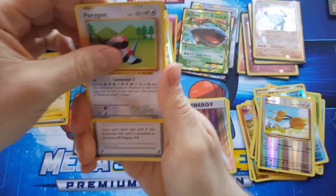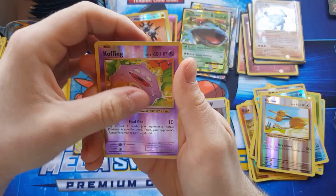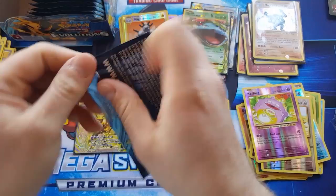Porygon, Pidgeot spirit link, Medarino, Koffing reverse, and Electrode. Nearly done with this box.